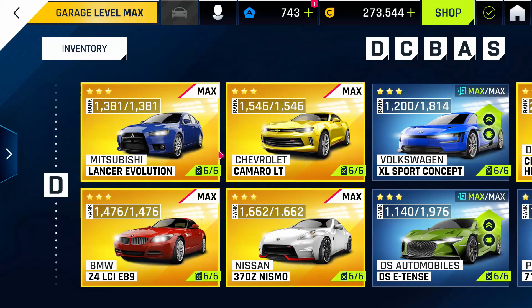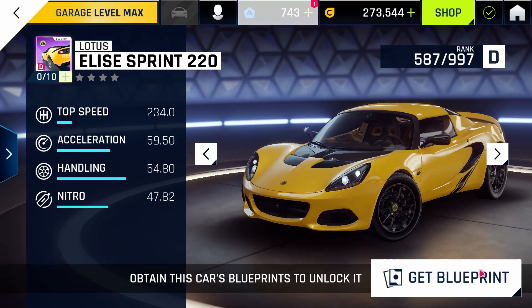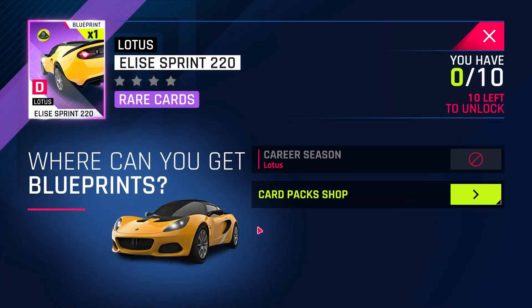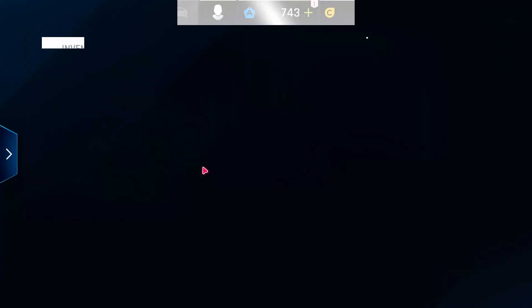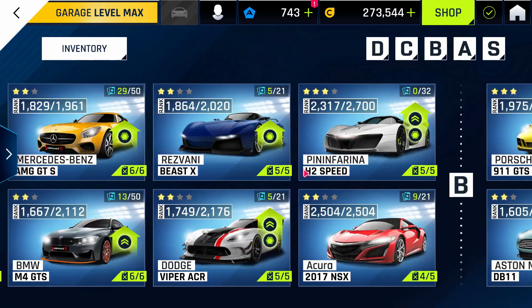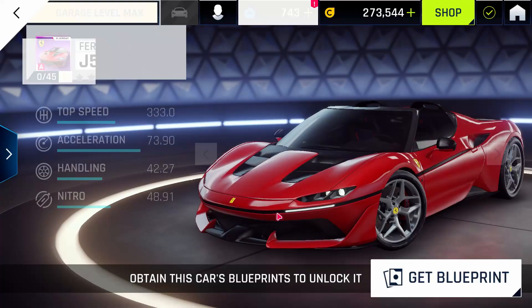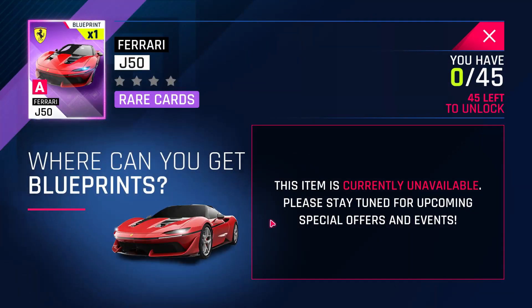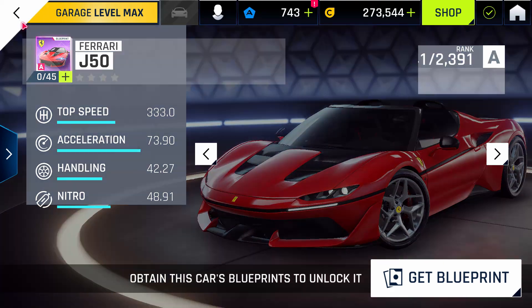The Lotus LS Sprint 220 has been added to class D. Its specifications indicate a very good handling score, though it lags behind in top speed and acceleration, and is currently available through the premium card pack only. The Ferrari J50 has been added to class A, taking a place between the Nismo and the Viper, with initial specifications indicating good acceleration, though pinched behind its neighbor the LaFerrari.